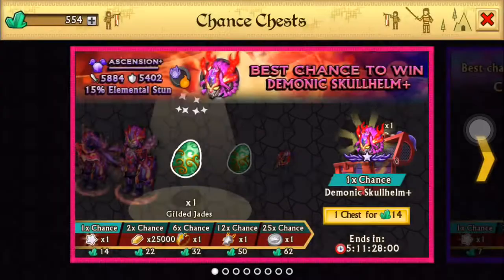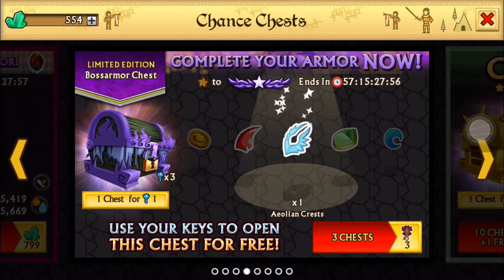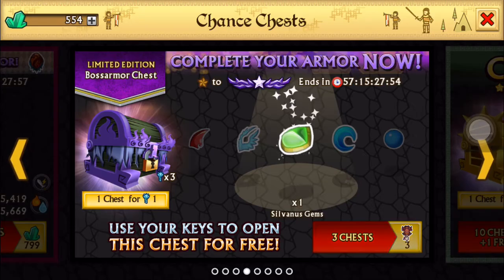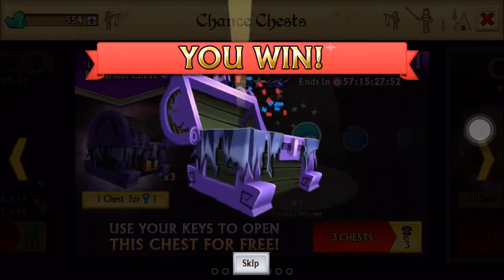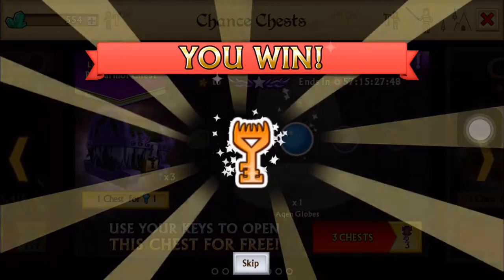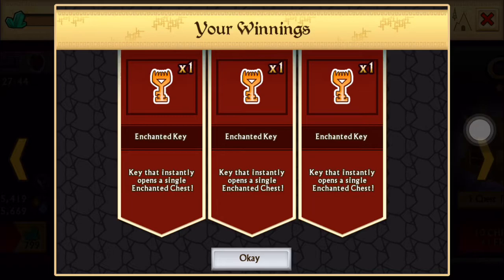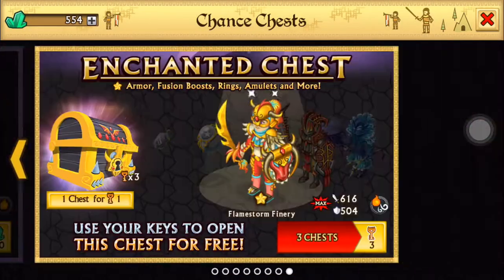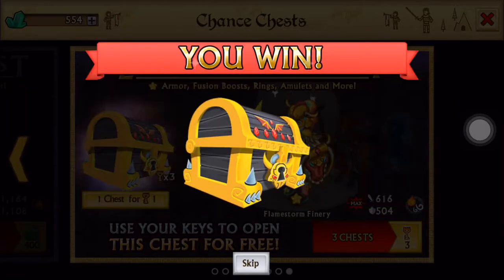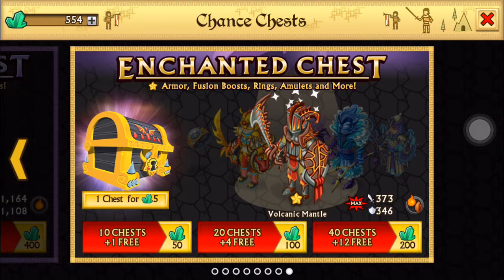I do have 3 boss armor chests, so let's go ahead and open those. Hopefully we get some good stuff. Key... key... aw, and key. Damn. Alright, let's go ahead and open those then. Hopefully we get gems or something like that. No. Alright.